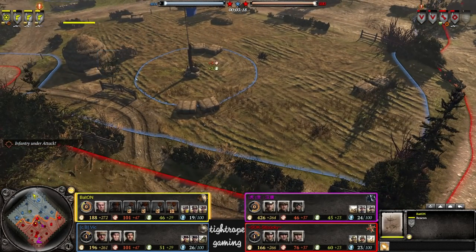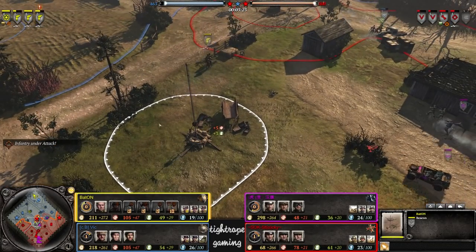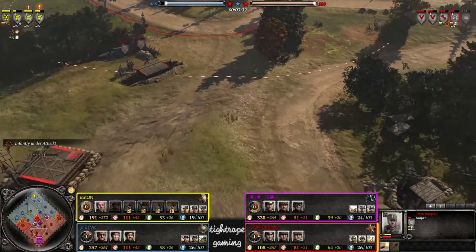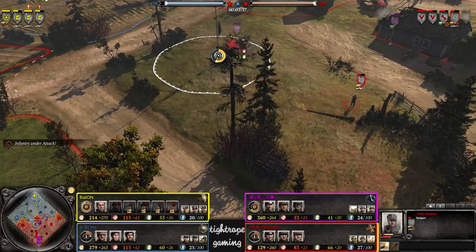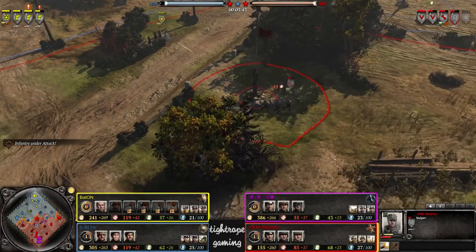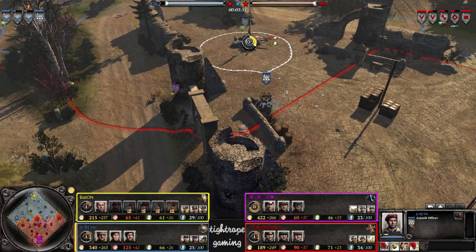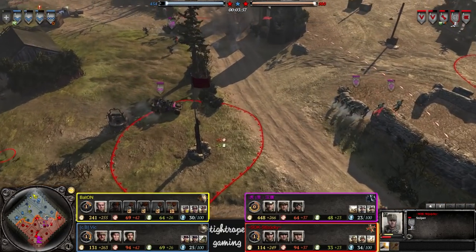We've got a few beacons up from Baton as well. Makes a lot of sense — doesn't cost anything to plant, provides you with some nice intel. The sniper actually did get quite low there, gotta be very careful. That kind of health threshold where it could get one-shot by a Pathfinder. The officer from Vic is not going to go for the counter-sniper immediately at least — the sniper is technically on the other side of the map.